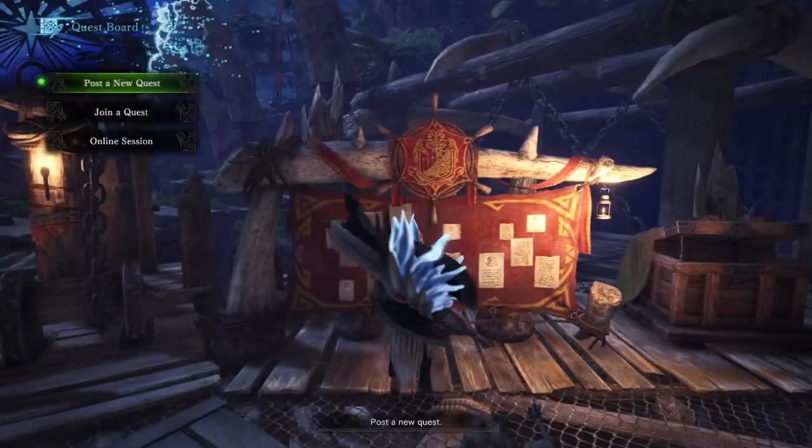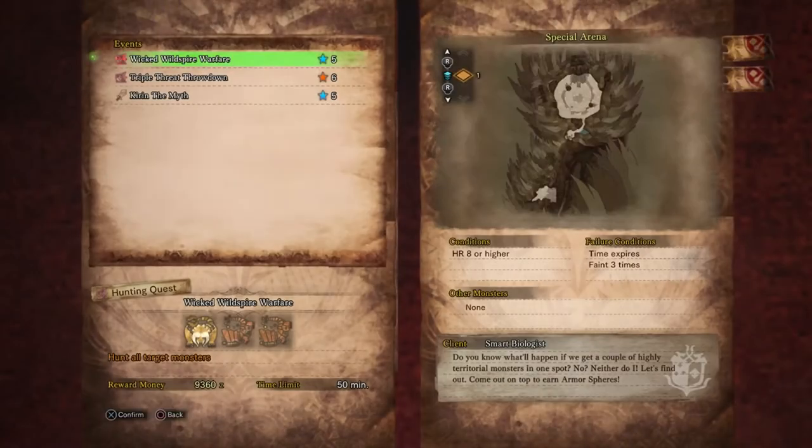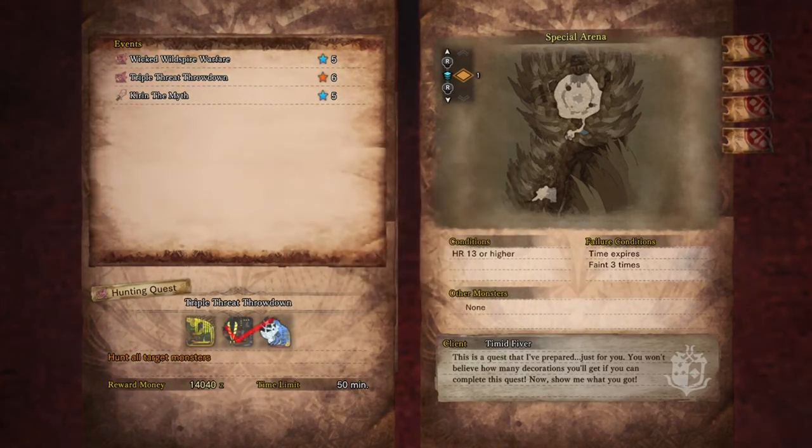Pretty easy money. You can rinse and repeat this quest over and over again until you get your million Zenni to get your achievement for having 1 million Zenni all at one time — because it's not a cumulative thing, it's all at one time. You've got to have it or you don't.